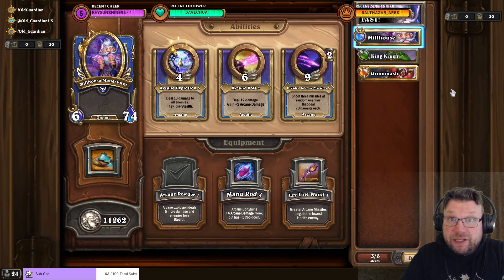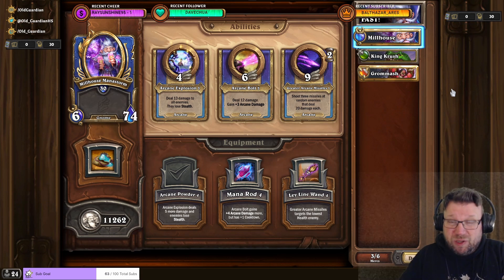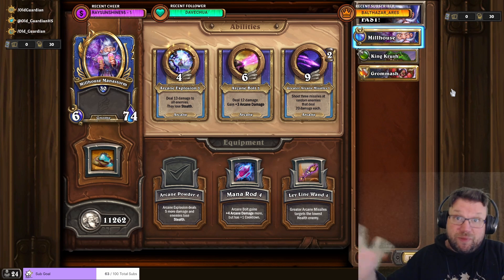Overall, the fastest way to get to the boss fight is with Milhouse Manastorm with Arcane Powder. That's going to one-shot all the native fights. You want to avoid mercenary fights when you can, and just grab the fights that are against those Quillbore and stuff. And Milhouse is going to one-shot them, and Arcane Explosion is a very fast ability - it's always going first, and it has really fast animation, so it's also going to go by before you even realize.